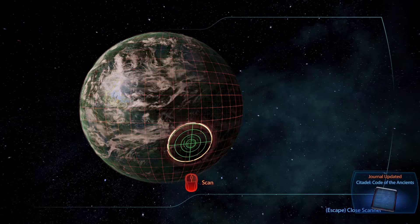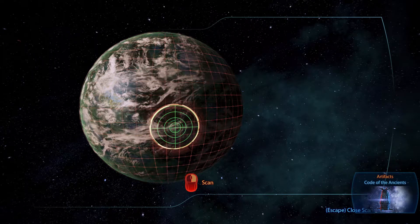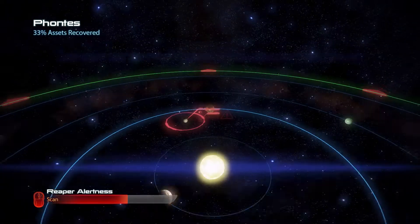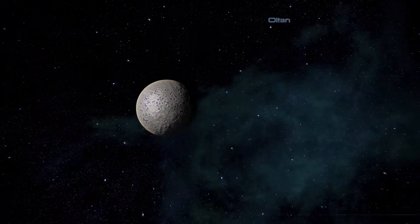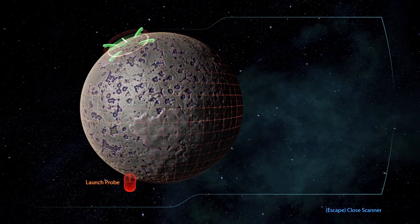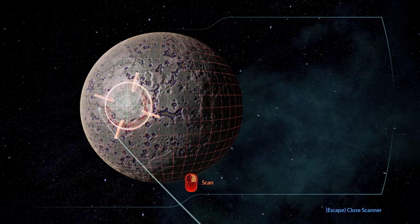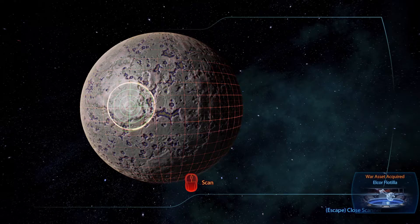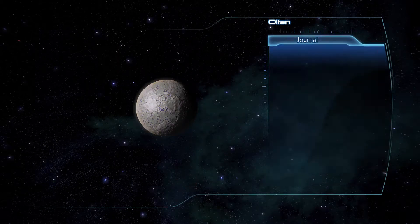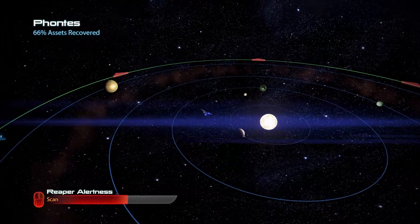'Code of the Ancients' — is that what we wanted? Artifacts, 'Code of the Ancients' — I don't know, is that what we wanted? Okay, and then we'll do this other one — where is it? There it is, finally. How much have we done percentage-wise? 66%. So we could scan and leave.